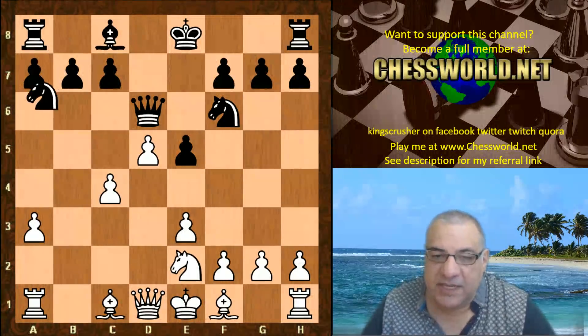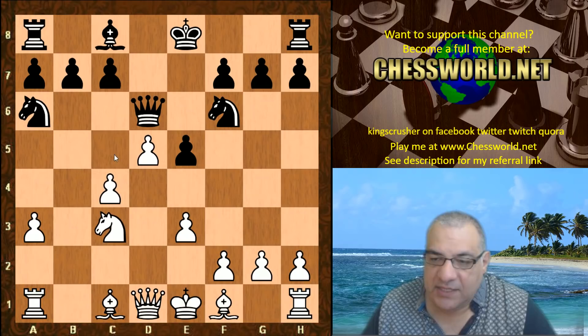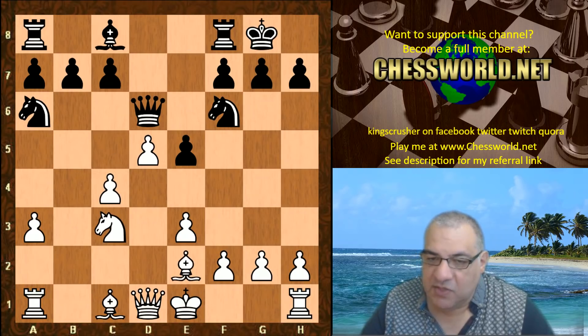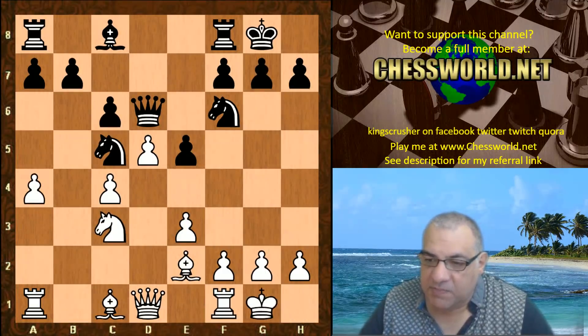Knight E2, Knight A6. Black does seem to have a formidable blockade on C5. Knight C3 is not going to C3. Black castles, Bishop E2, Knight C5, A4, C6, White castles, Bishop D7. Now Bishop A3 seems like an annoying pin. Rook FC8, E4, C takes, E takes, Bishop F5, Rook E1, Knight FD7.